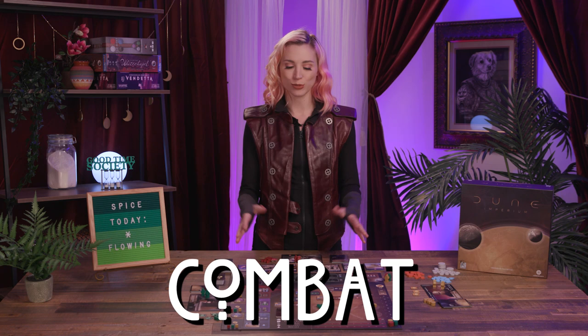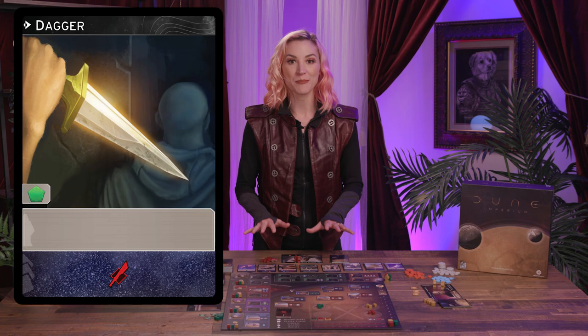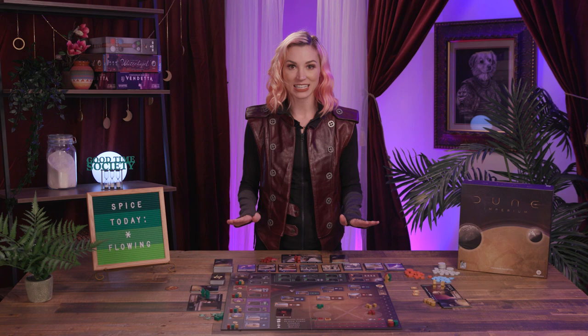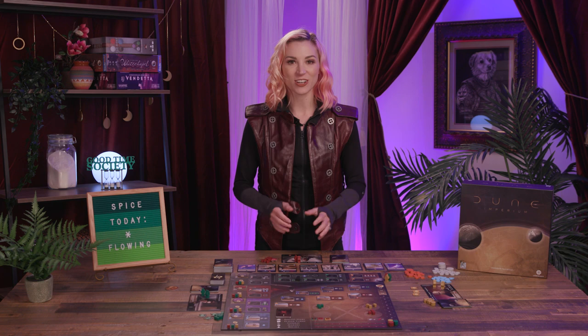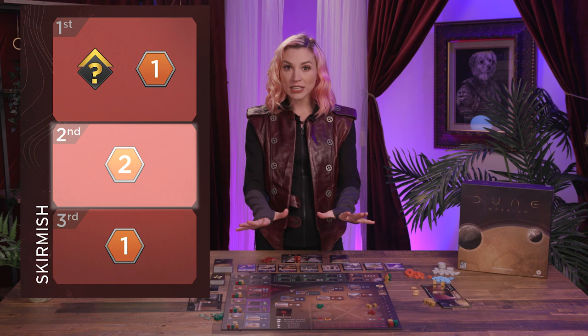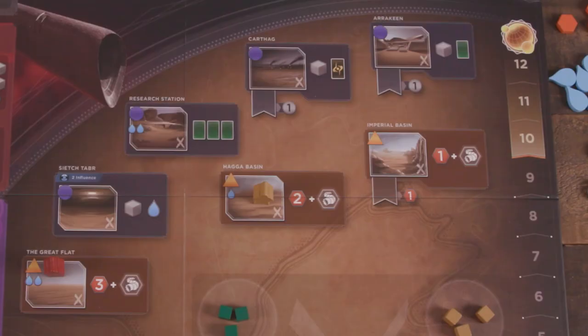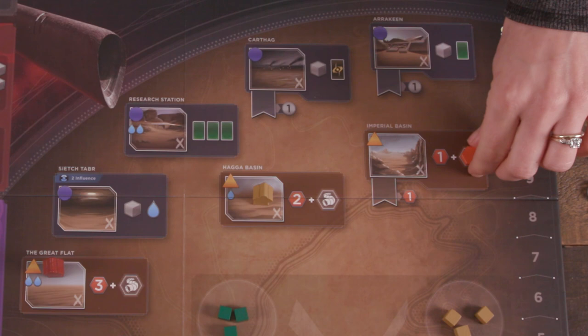Next, in the combat phase, players duke it out. Starting with the player who holds the first player marker and proceeding in turn order, each player with troops in the conflict may play combat intrigue cards or pass. Once all players have passed consecutively, conflict is then resolved and players win awards listed on the current conflict card based on their strength. The first place player gains the top benefits and second gains the middle benefits. Only in a four player game does someone get the rewards for third place.